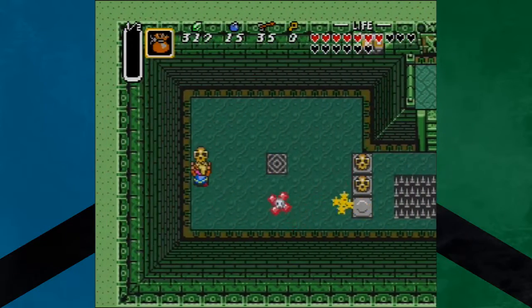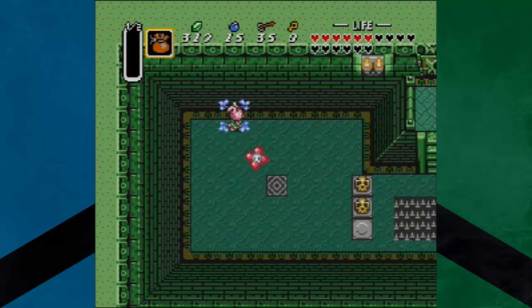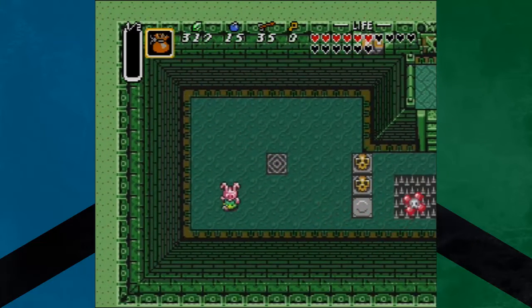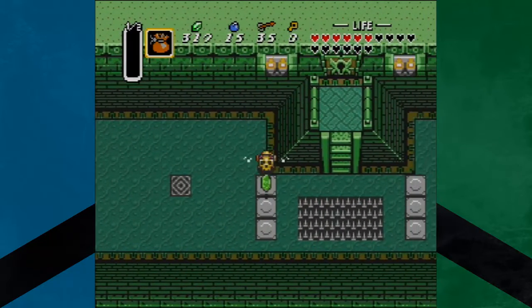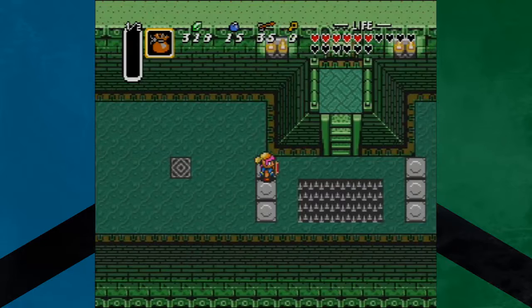Welcome back Knights! Oh my god, we are playing A Link to the Past. Grab it power! Give me a heart or something! Yes, thank you — one rupee. That's what I needed.